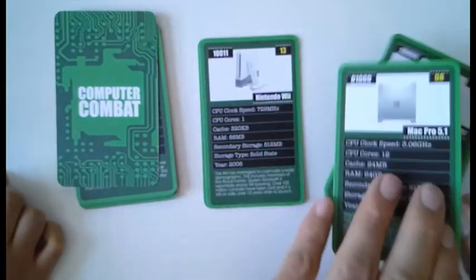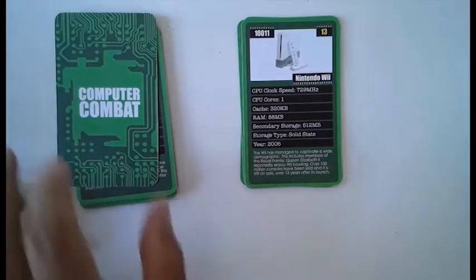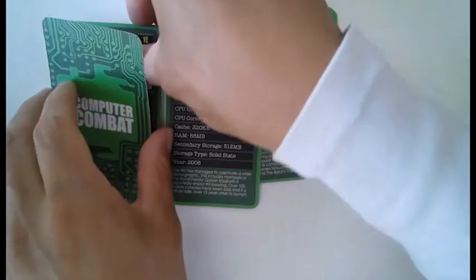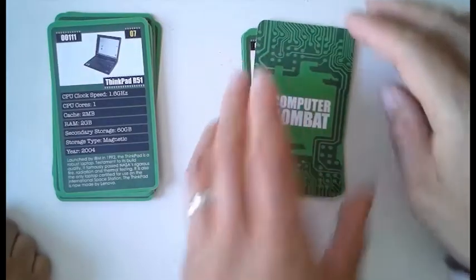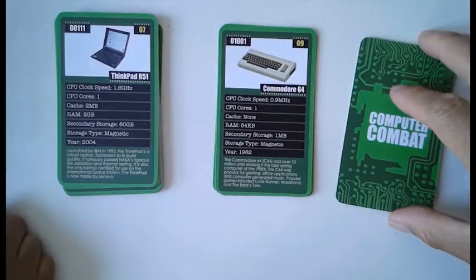I'm going to go for CPU cores one — just playing for a tie so people can see what happens when we draw. What do you have? Oh, you've got CPU cores 8, so you actually beat me on that one. Okay, so you take my card, that goes to the back of your pile. What are you going to play, Zee? CPU cores — one. Because that might be a draw. That is a draw, actually — well done.